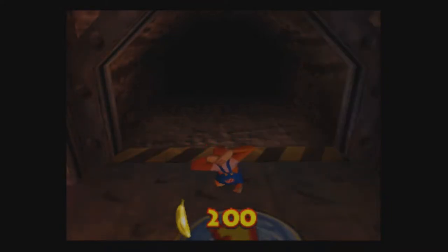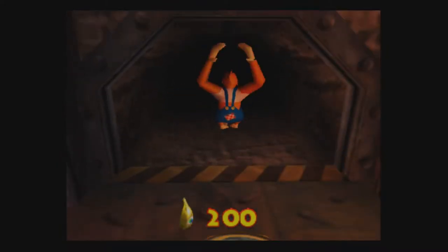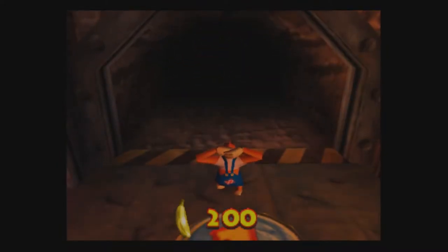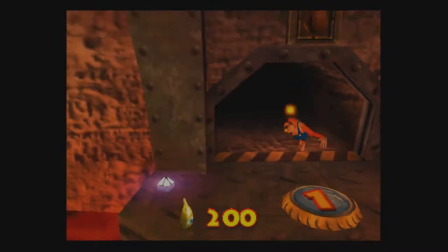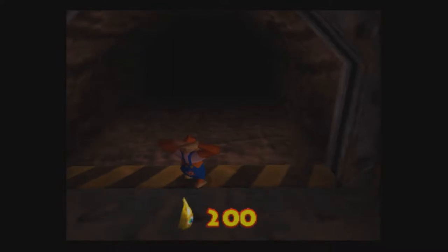Hey y'all, welcome back to Let's Play DK64. Last time we finished World 7, we got all the keys unlocked, and we opened Hideout Helm to go fight K. Rool. This time we're going to enter Hideout Helm. Let's go, right now.